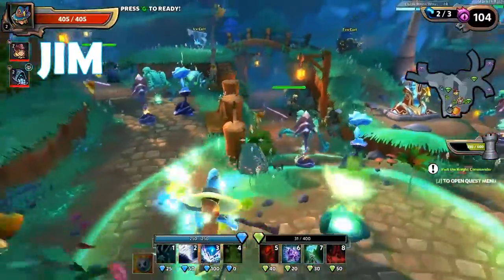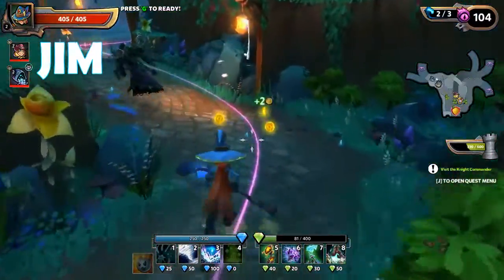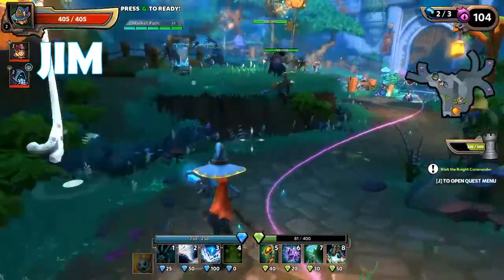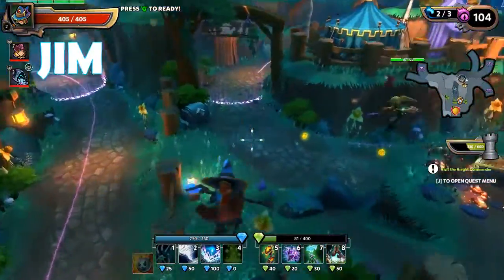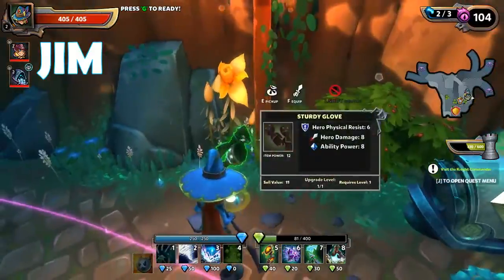Now we run out, collect loot, and any mana crystals that might be lying around. There are also coins for purchasing things in shops. Coins aren't used for unlocking heroes — those are medallions of some type that you get for completing maps.